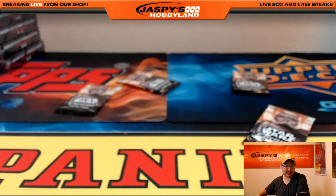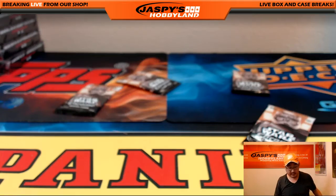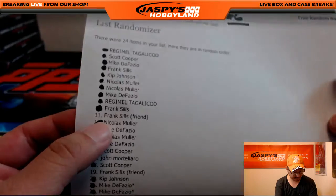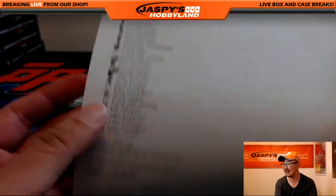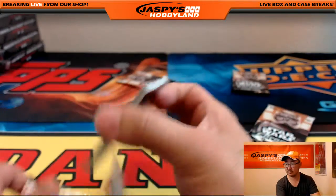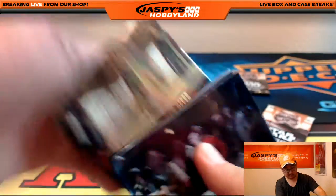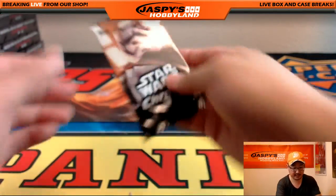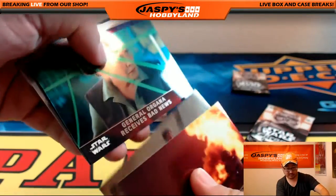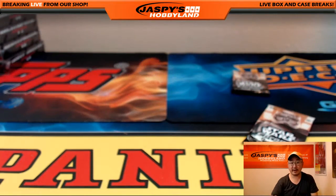Next up is Frank again, but this was a spot for his friend. Frank's friend has packs eleven and nineteen. There's eleven, and there's nineteen way over here. There you go, Frank's friend.